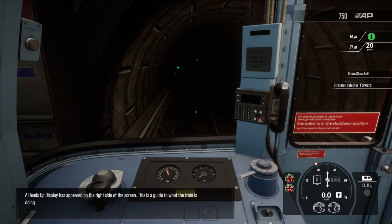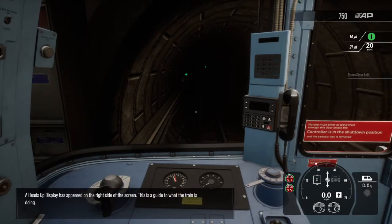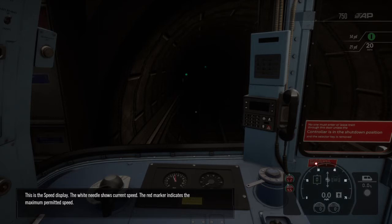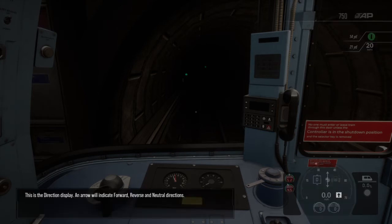A heads up display has appeared on the right side of the screen. This is a guide to what the train is doing. This is the speed display — the white needle shows current speed and the red marker indicates the maximum permitted speed. This is the direction display; an arrow will indicate forward, reverse and neutral directions.